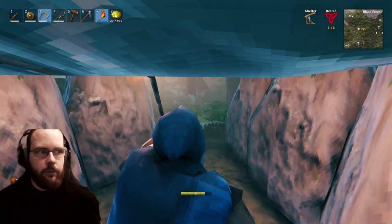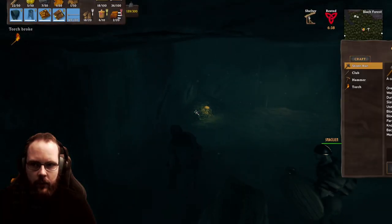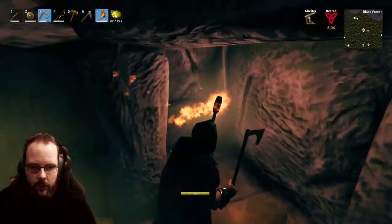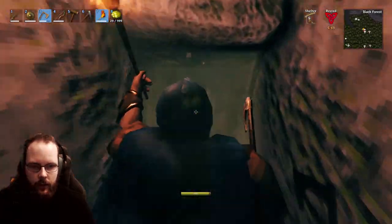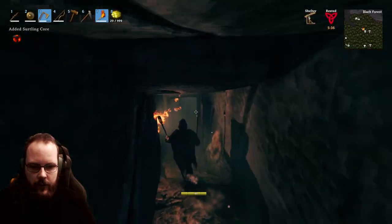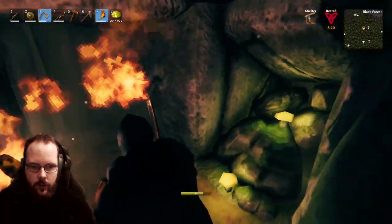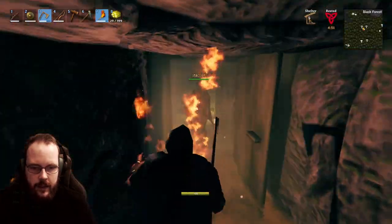There should be another dungeon right next to this one - and there it is. Just wait for the wave. I need another torch. Surtling core - fantastic! My wife is going to take the shard. Blunt damage is definitely the way to deal with skeletons. There are loads of paths to take. Another surtling core - neat. My wife is also full inventory, so we can just exchange inventory. I'll take all the surtling cores and she takes all the bone stuff. I see another surtling core - the more the merrier. I guess that was it for this one too. Let's mark this one as conquered.